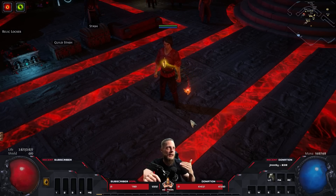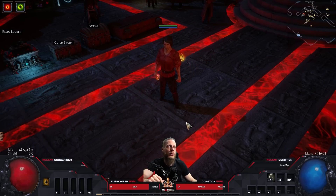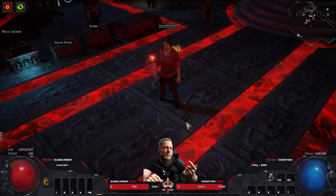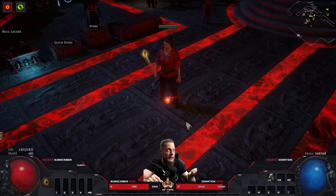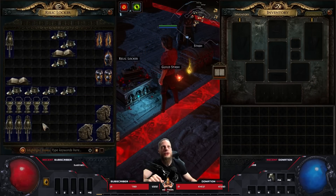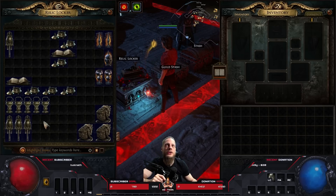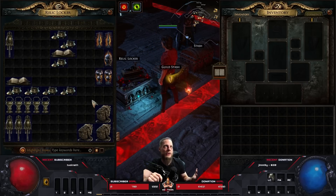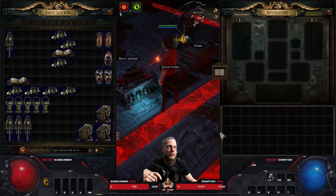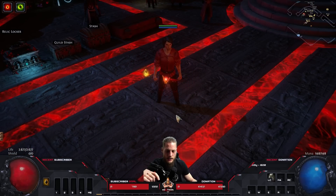Honestly, I think the better your character is, the easier Sanctum will get. In league-start scenarios I agree it's tough, but at some point you'll have so much damage, speed, survivability, and relics — extra resolve, inspiration, coins — that your runs get easier over time. The better your build, the stronger it gets. So I'm not too worried about that. Let's start with the basics: what is the idea of this build?